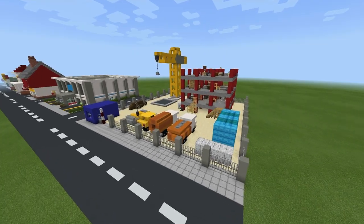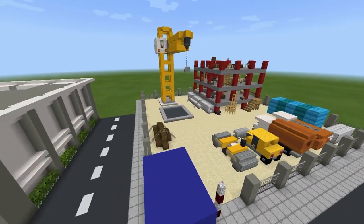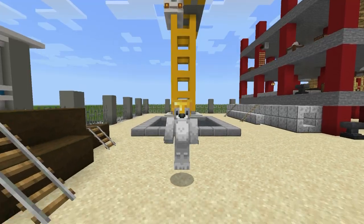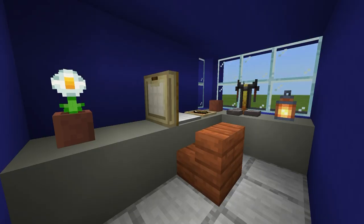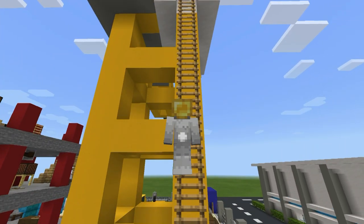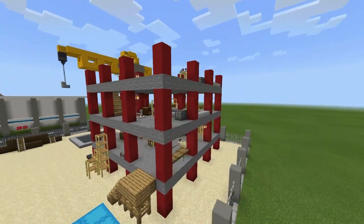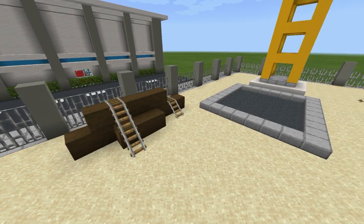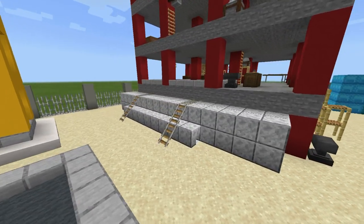Hey, what's up YouTube? In this video, I'll be showing you how to make your very own building site slash construction site for all of your city building needs. In this tutorial, I'll show you how to make the site itself, including a security office, a crane that you can actually get up inside of, although it is a long climb. An actual building going under construction with all of the details that you can see built into it, and I'll also show you all sorts of other little peripheral details that you can add to make this build feel a little bit more real.